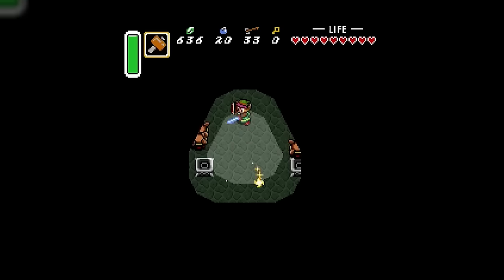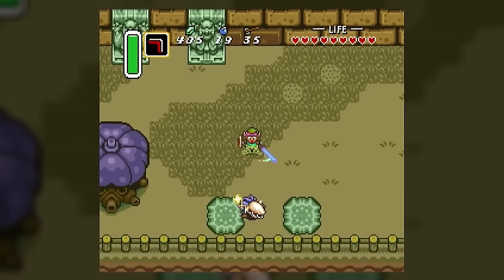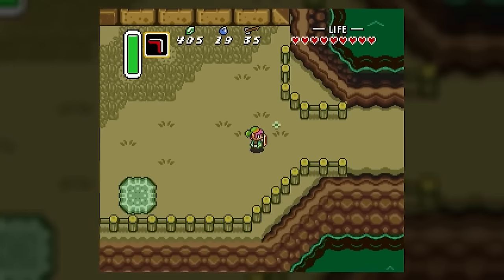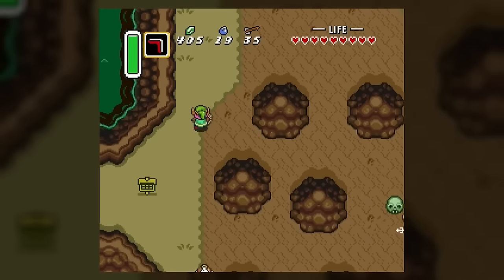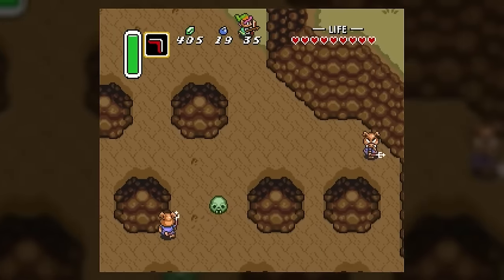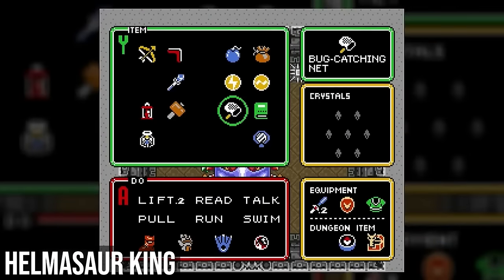Most of the bosses of A Link to the Past are fairly easily understood as either naturally monstrous creatures that were essentially placed in dungeons to guard important artifacts, or monsters that were created by Ganon in order to guard the maidens he kidnapped. Let's cover all of those first, starting with the bosses of the dark world, which were most likely either created by Ganon directly or just found and placed there after being converted into monstrous dark world forms.